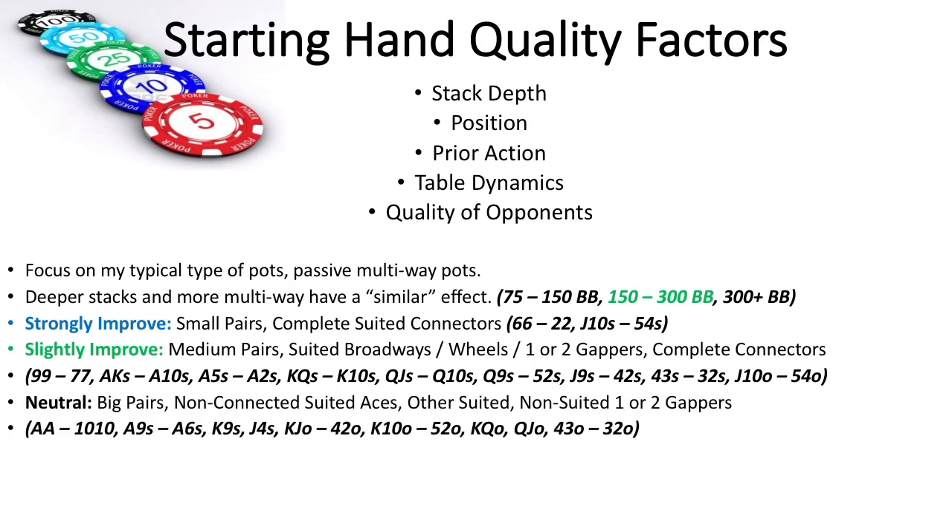Hands that I deem about neutral are big pairs, which goes against some common convention of you gotta raise to narrow the field, and then all other suited hands and gappers. The big pairs do indeed lose their showdown value of an overpair to some degree, but still hit huge and can set-over-set somebody. I raise and don't really mind if I get a bunch of callers. Just adjust and fold or definitely check on many more wet boards. Overpairs on many boards are still great because they are hidden, and they crucially have what most poker hands need to have big pots: a nice worst hand to call, and other players having top pair.